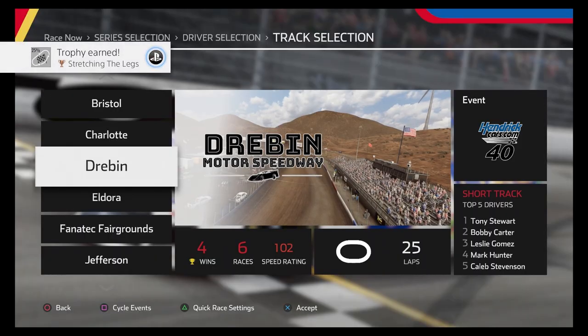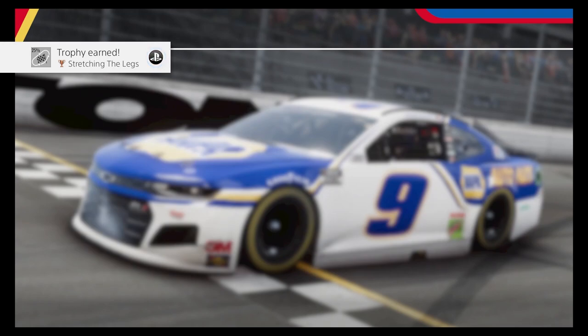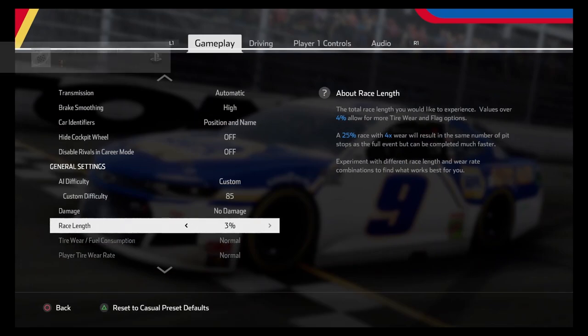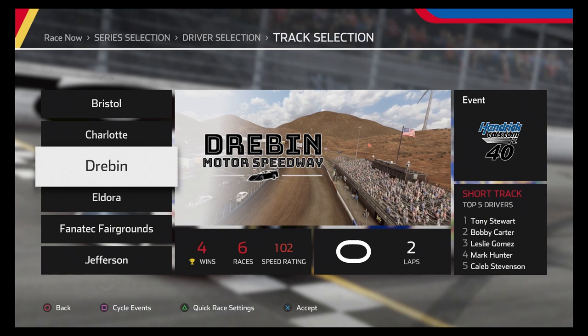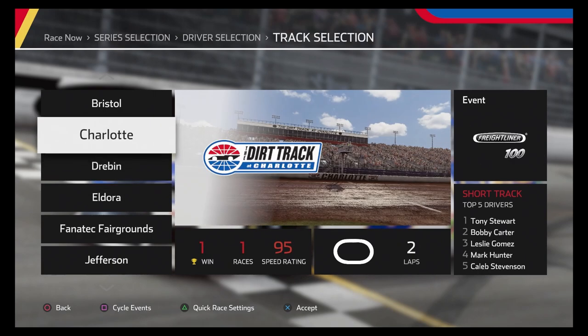Once that trophy pops for the 25%, we're going to go back into quick race settings and switch this all the way down as low as it'll go, which is 2%. That's where we'll keep it for the rest of the time. This takes us to part two — winning at every track. There's a trophy for winning at all the super speedways, speedways, short tracks, road courses, and dirt tracks. Since we're in dirt track, let's go ahead and knock those out.